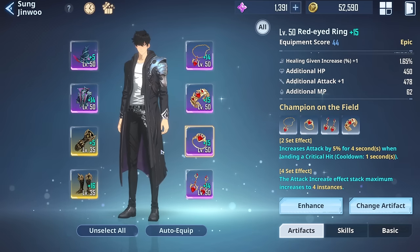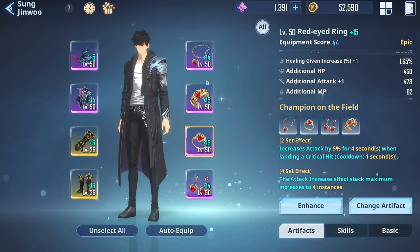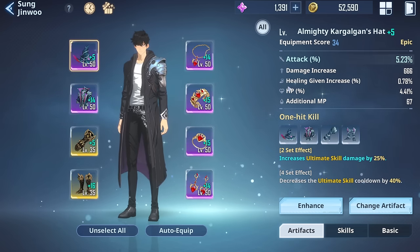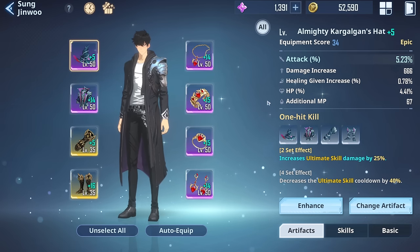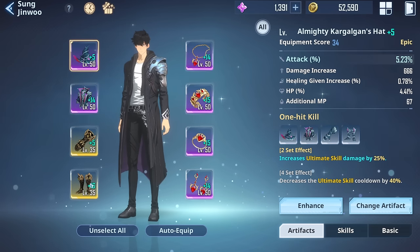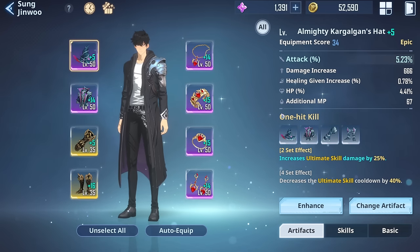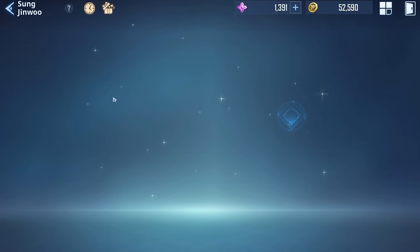A tip about artifacts: I made many mistakes. Focus on — when you know it's only a temporary artifact, just level it up to plus 5 to get the additional stat, and that's it. Then, when you get an actual legendary level 55, that's one you'll definitely keep because the stats are much higher. These are the two most important things for Sung to actually shine.